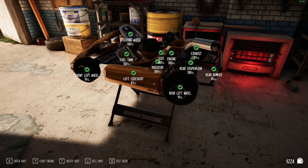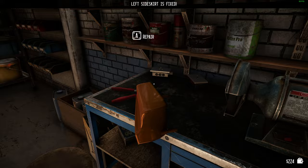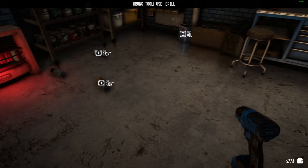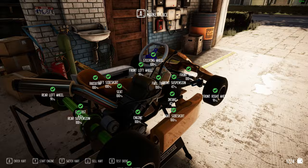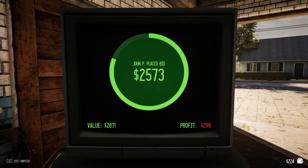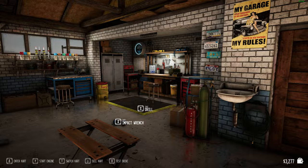Now we have a fully functioning kart — except for this side skirt which is at 43%. Let's fix that up. Now that's interesting — it changed color again when I repaired it, first time I've seen that happen. We'll jump in: the value has gone up to two thousand eight hundred and seventy-one. I can sell it — start auction. I've made 182 dollars profit. At least I've made some profit.